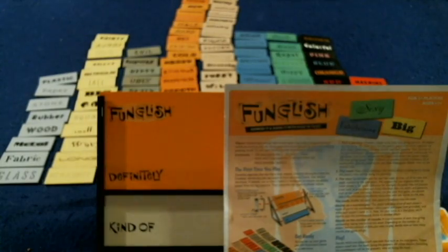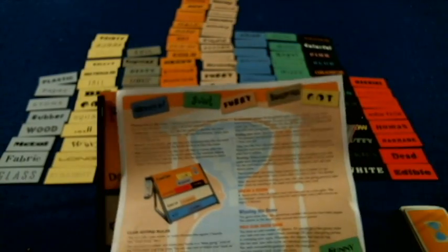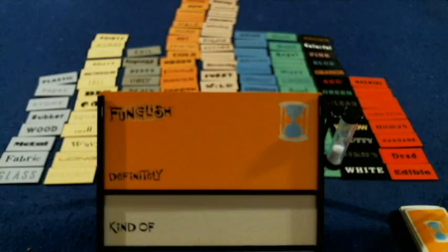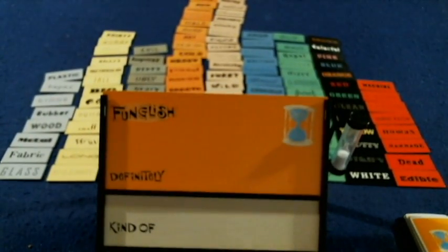We're taking a look at what you're going to get inside of Funglish. First and foremost, we've got our handy dandy rule sheet. It's one page, double-sided, full color, full of pictures, illustrations, and examples, and it's really well done. It'll have you up and running in no time at all. There are also 120 tiles.